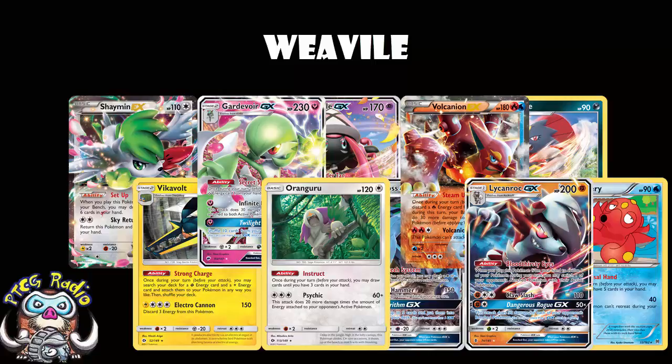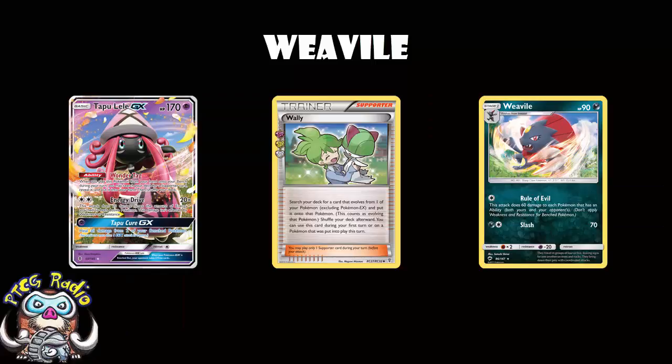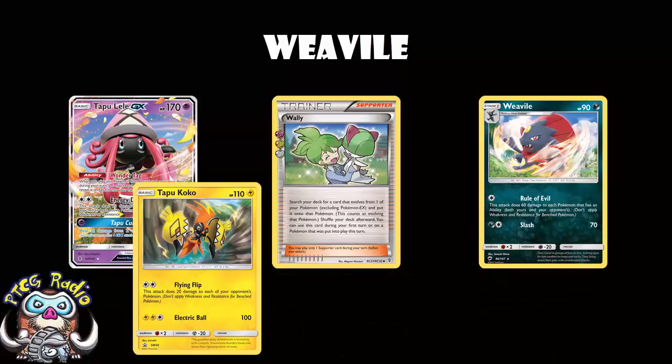Because it's a Stage 1 hitting for one energy, you might even want to consider using Wally here — search it out using Tapu Lele, evolve straight away. If you really want the Turn 1 Weavile, and seriously, when you're doing 60 to everything, Turn 1 Weavile is amazing. One thing you really should consider is a free retreat basic like Promo Tapu Koko, so that you either start with a Sneasel or a free retreater. Either way you're good. Because you're attacking for a colourless energy, you can literally pair this up with anything you like — anything can fit in the deck with Weavile.